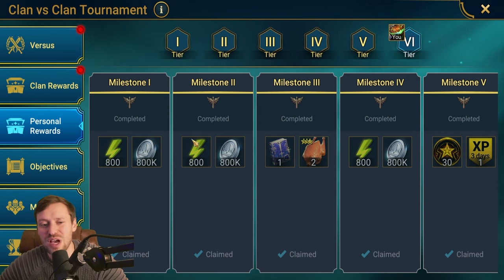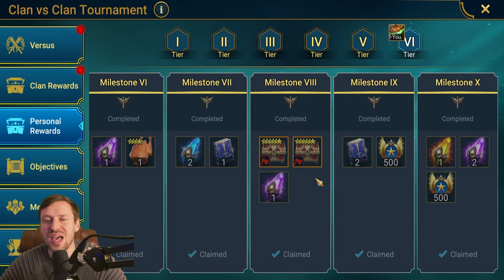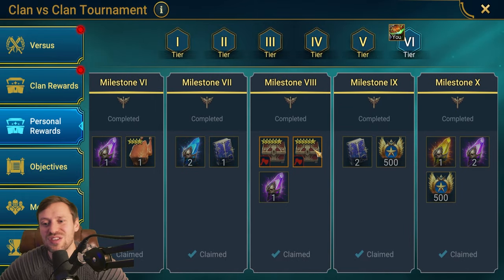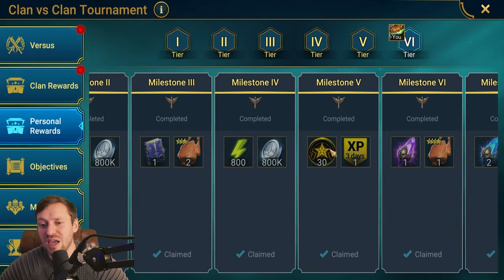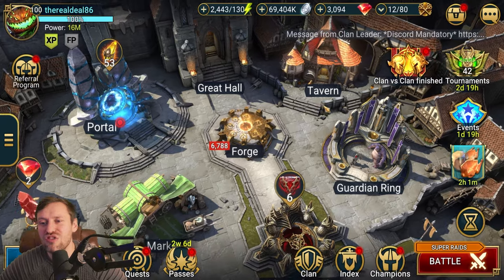If you win, you get 2400 energy back, so it's definitely worth investing. We get four void shards, and void shards are hard to come by — void legendary champions are hard to come by and we need them. Being able to pick up void shards every four weeks is huge. We also get a sacred shard, which is rare — you don't see them in tournaments often. We get clan points, legendary gear crit damage, epic skill tomes, and 30 rank charms which help us get better gear in the forge.